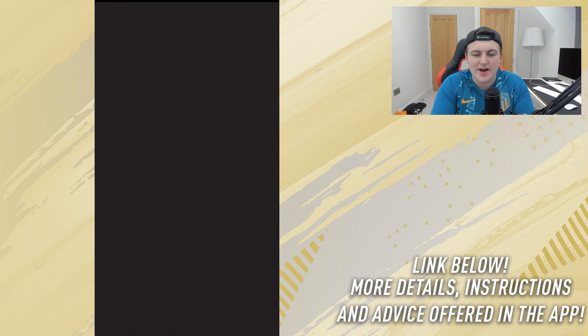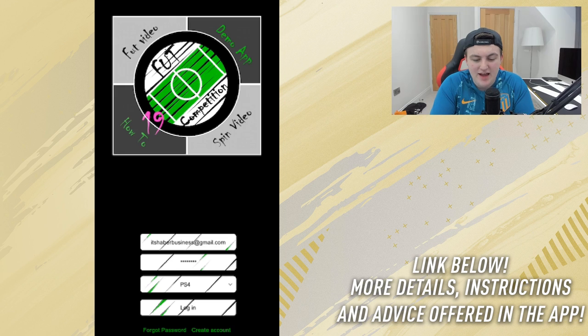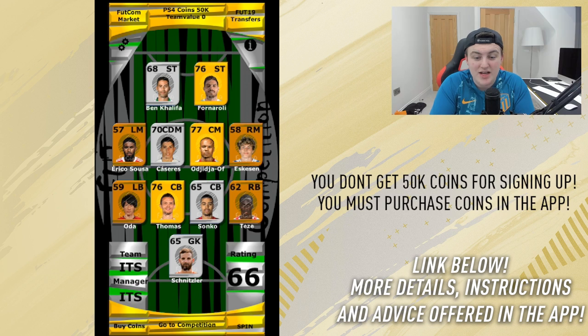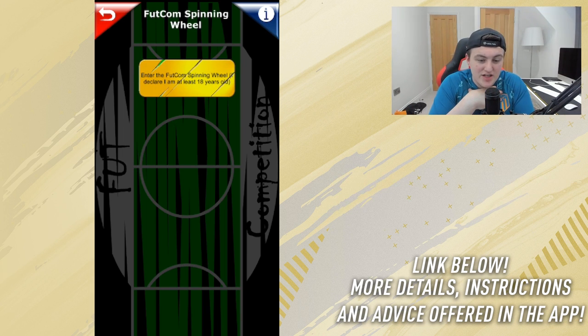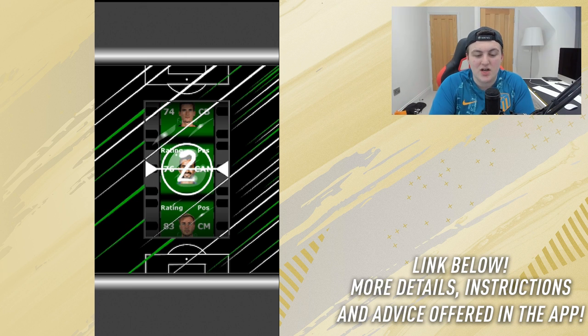Let's jump into the app and test a few features. I'm on the app now — it may ask you to log in, and you do have to create an account. I already have one. I should have 50,000 coins on my account. So we're going to press the login button — and we're logged in. This is what my team currently looks like. We've got 50,000 coins as you can see at the top, and we're going straight to spin in the bottom right. In my opinion, spin is the best feature on the app.